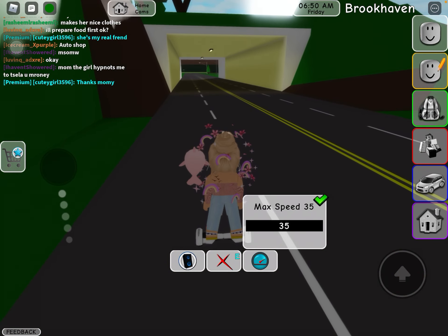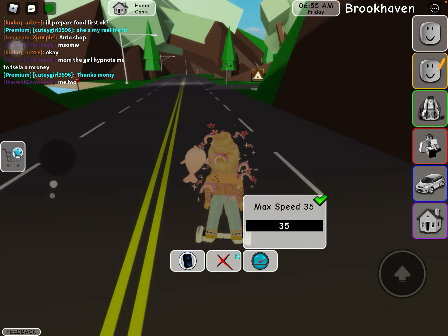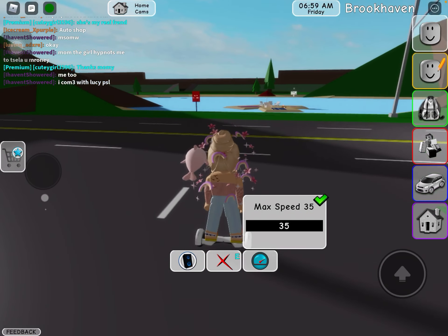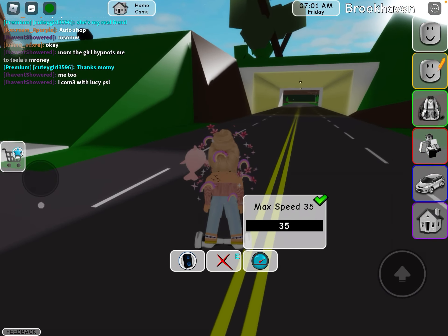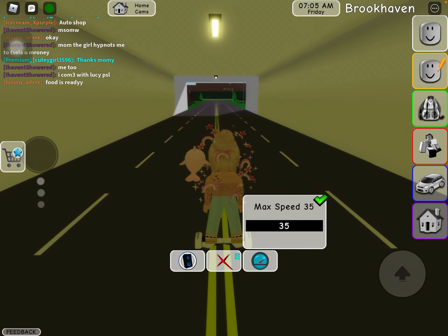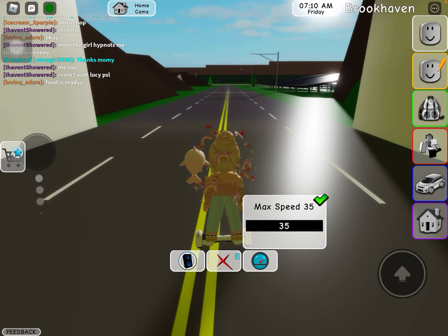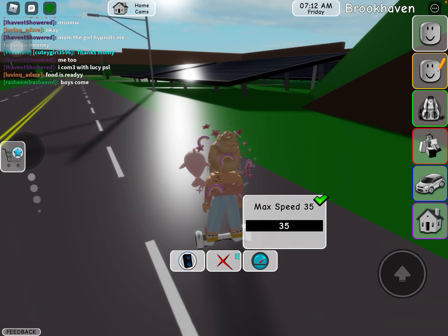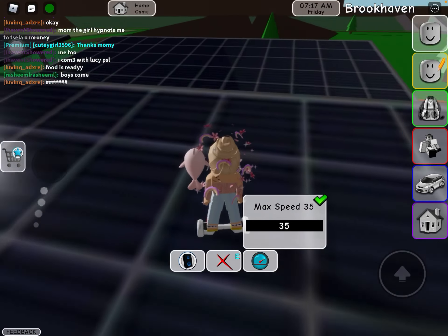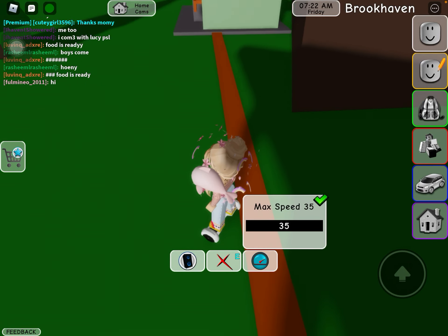First you have to come near the campsite. Last time I showed you the campsite and the beach, and then you have to turn here and go fast. When you pass this you'll see these solar panels — this is the new update and you can go on them with a skateboard.